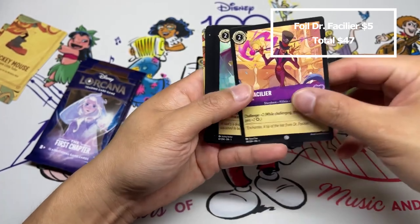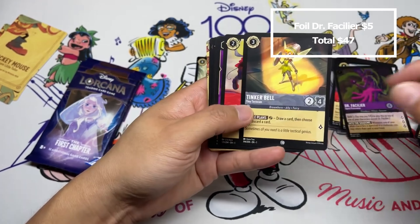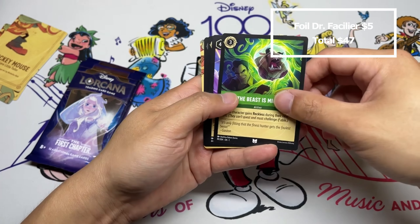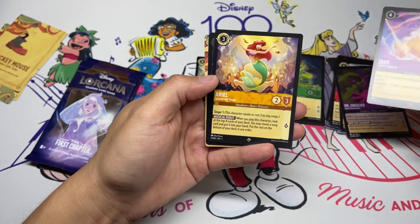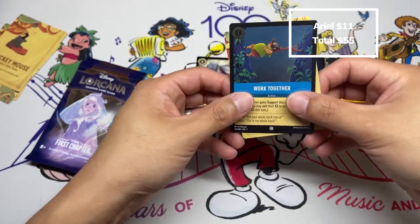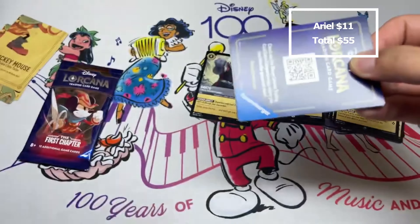A Dr. Facilier that can shift into the big one — that's a good sign. Magara, Mickey Mouse Detective, Peter Pan, Simba, small Tinkerbell to shift into the big one, Cut to the Chase, another Ursula's Cauldron — that might be greedy at 40 cards to run both, we'll see — Zeus, an Ariel Spectacular Singer, and a foil Work Together.